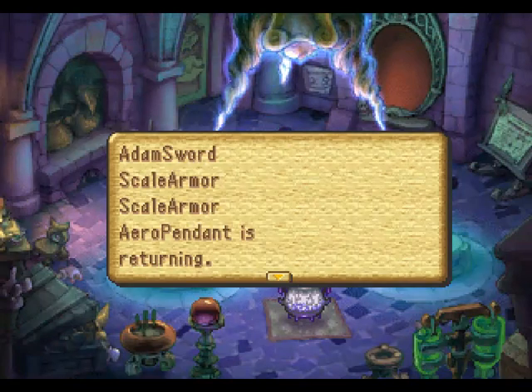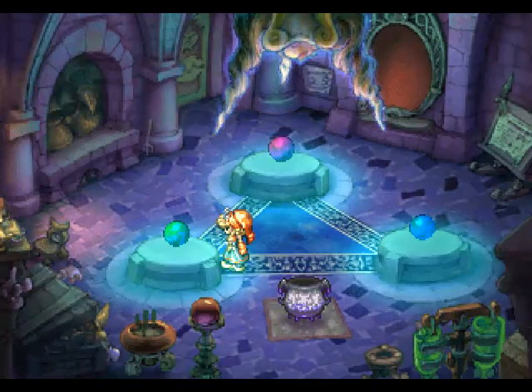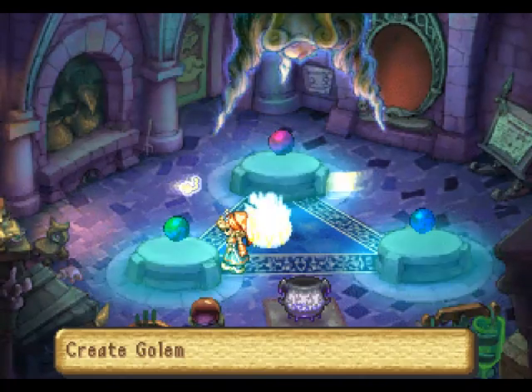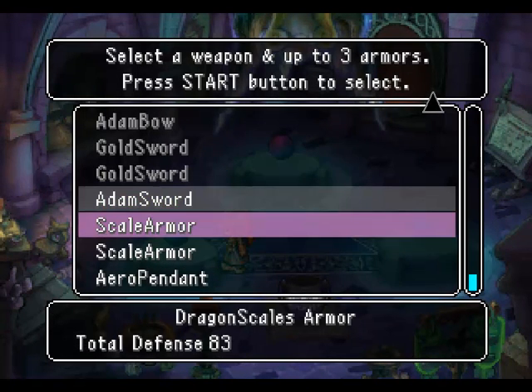Thankfully, if you do choose to deconstruct your golem, you get back the equipment you built it from. You also need to remember that the equipment you use to construct your golem determines more than just its attack and defensive stats.